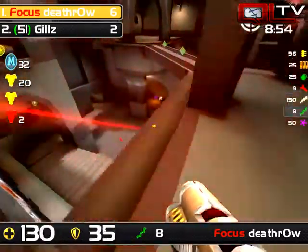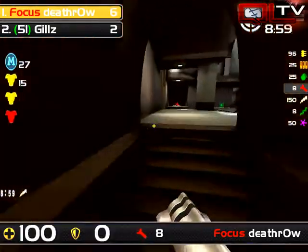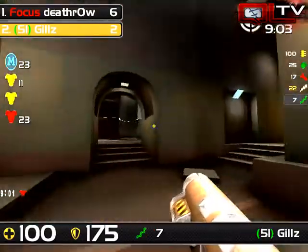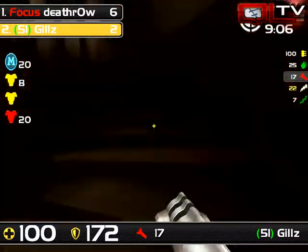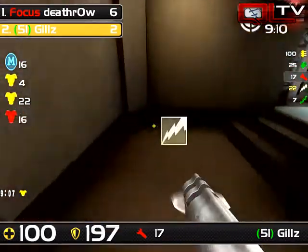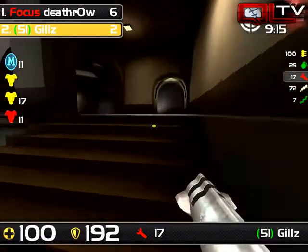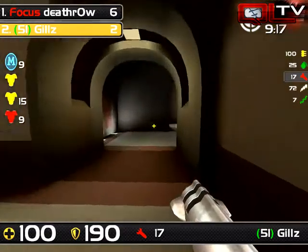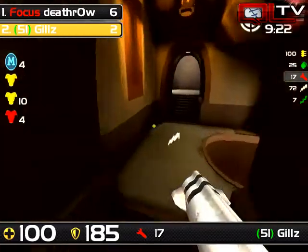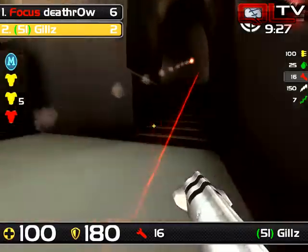I think Gills has pretty much sung the final tune. Although he finally hits some nice rails of his own, Death Row is now armorless. Gills gets the red armor clean, but with one minute left to go, Gills is basically hoping for just a couple of quick frags to lessen the blow. We will definitely be moving on to ztn as the tiebreaker map. This is a best-of-three series with single elimination until the finals.